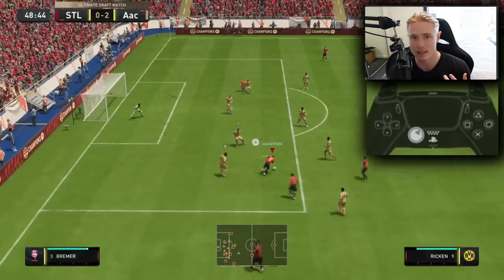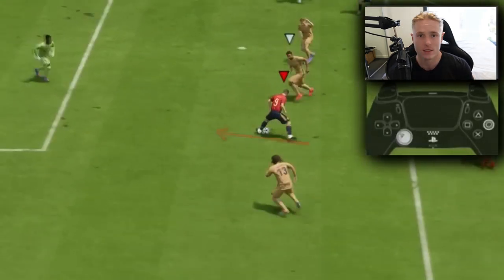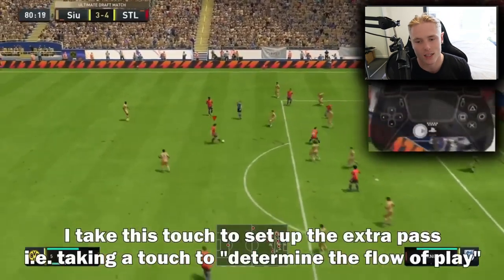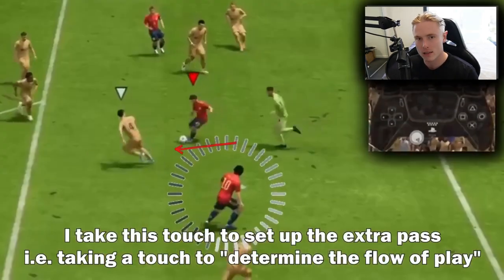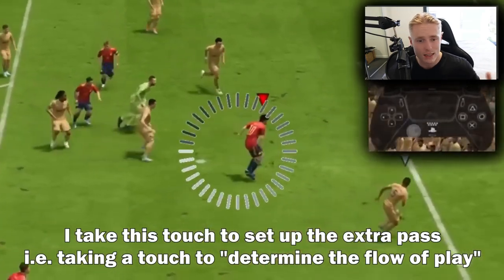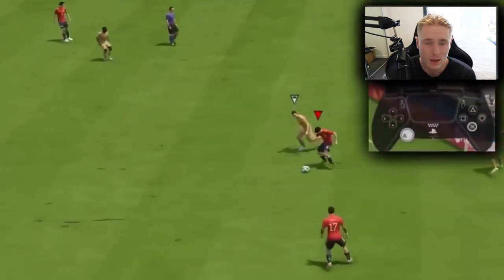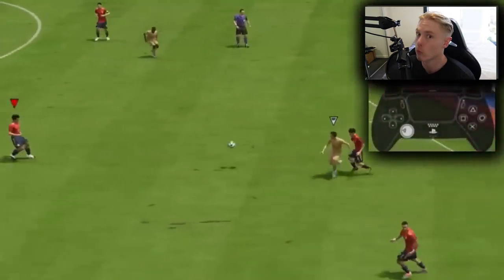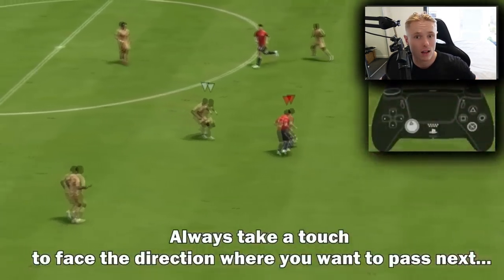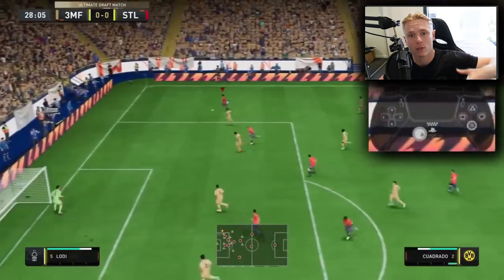That's where techniques I've developed come into play. Taking a touch to determine the next pass means taking a touch not only into the space, but at the advanced level: where can I take a touch into the space that's going to better set myself up for the next pass? Pro players are always thinking of that — taking the ball in the direction that's going to allow them to get it off to the player they next want to pass to.